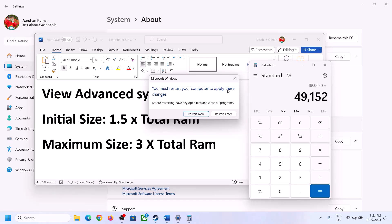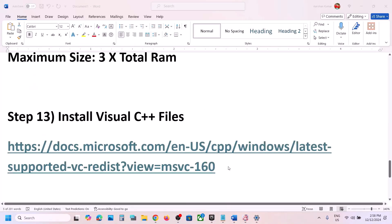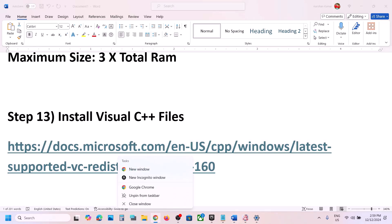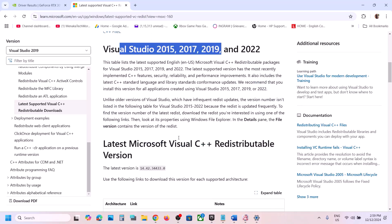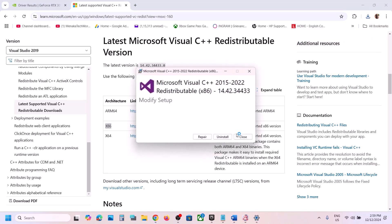The next step is to install the Visual C++ redistributable files. The link is provided in the video description — open it in a browser and it will take you to the Microsoft website. Install Visual Studio 2015, 2017, 2019, and 2022 redistributables. Download the x86 version and run the exe file — click Repair if you see it, or Install if prompted.